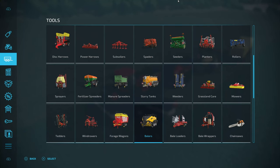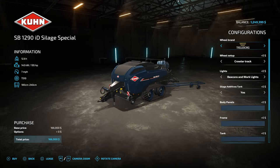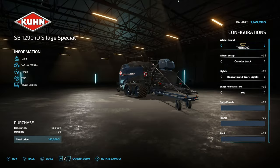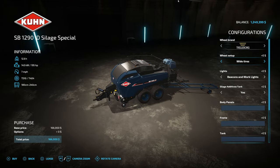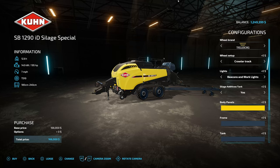To find the baler, go to tools and then to balers. Go all the way across until you see the SB 1290 ID Silage Special — that's the one you're gonna need. It has that extra part sticking over to the left-hand side, which is very important for this setup. We're gonna leave it with crawler tracks — those look absolutely awesome — and change the color to yellow.